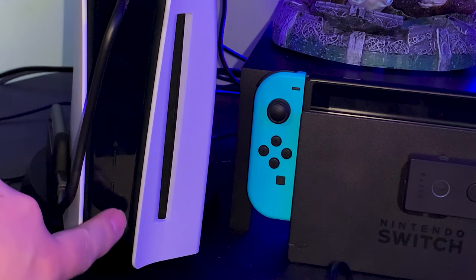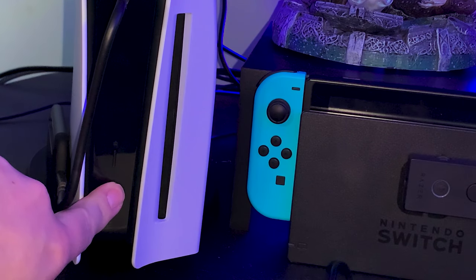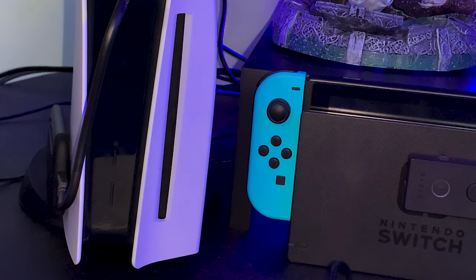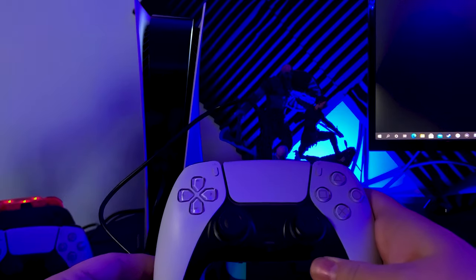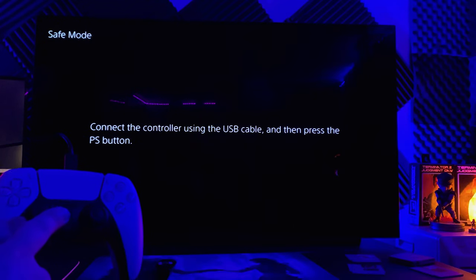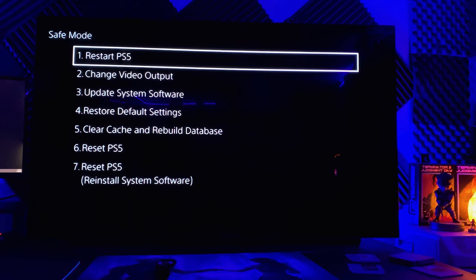Down here, the top button is the eject and the bottom is the power button. You're going to hold it down and it's going to beep, then hold it down until it beeps again to power back up. Once it does, let it go. It's going to ask you to connect your controller via the charge cable — just plug it into the PS5 and power the controller up. It will then be in safe mode.